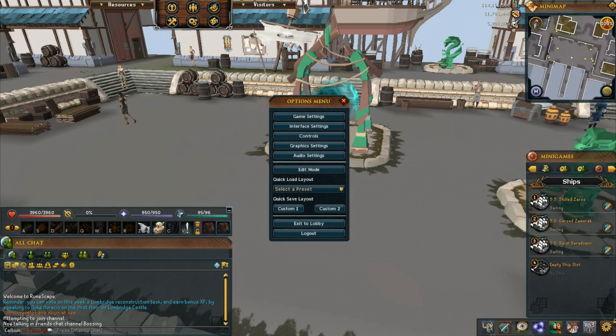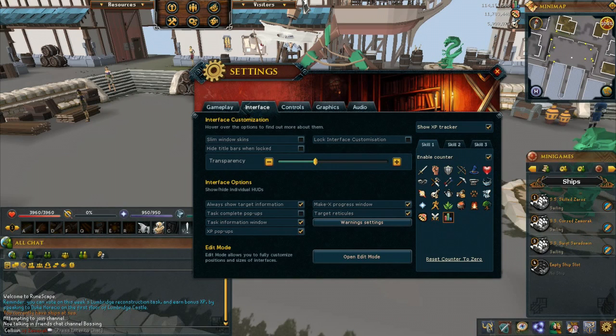First, open up your options menu and go to interface settings. This is where your XP tracker is toggled. You can see a check mark here to show it. If you completely don't want to see it at all, you just uncheck that box. I like to see it though, so I have mine on.